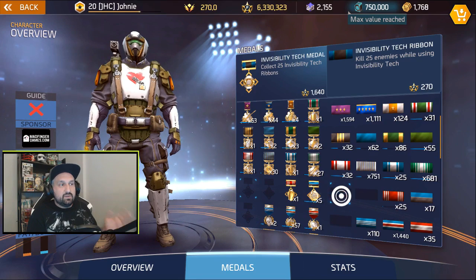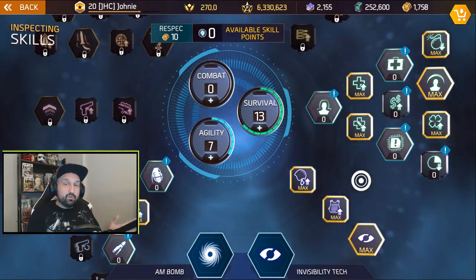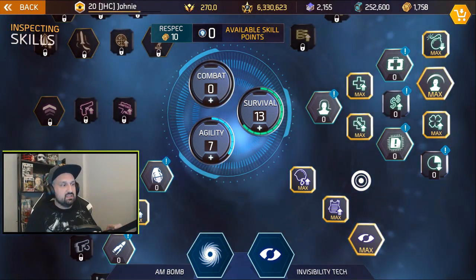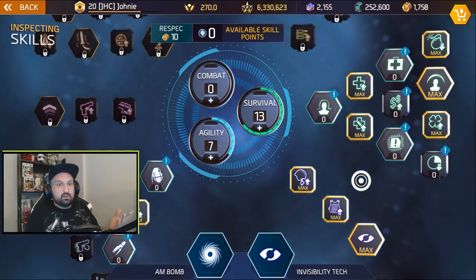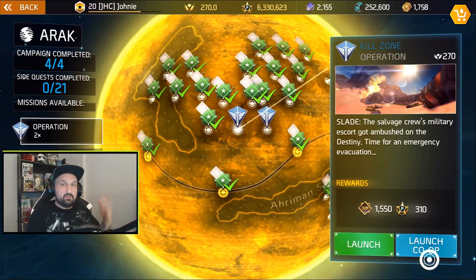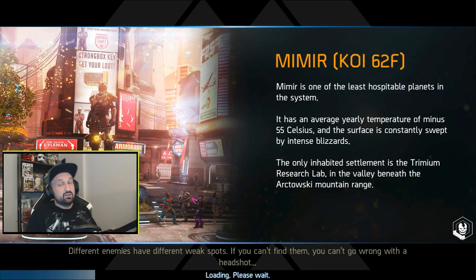Today we're gonna start with invisibility tech. I'm gonna try something with AM bomb to see if it works. Big shout out to White Flower — he's the one who brought up ribbons at the end of stream. The idea is to throw an AM bomb and then go invisible while the enemies die, so maybe you get a bunch of kills that count. I've got a decent mission to try — it's a kill zone mission with a bunch of enemies spawning at the start. Fingers crossed.